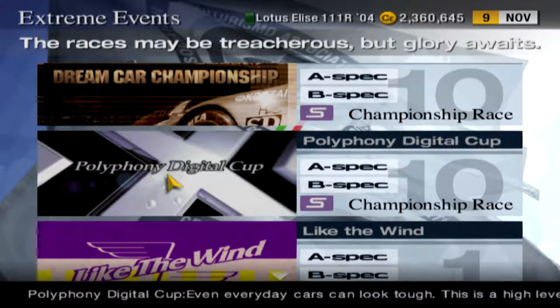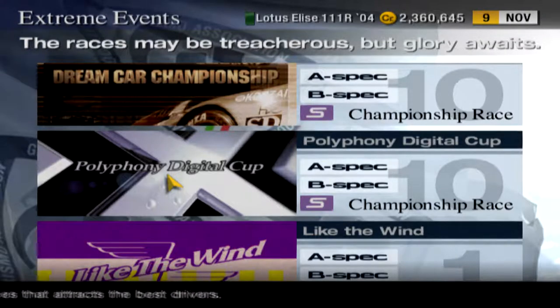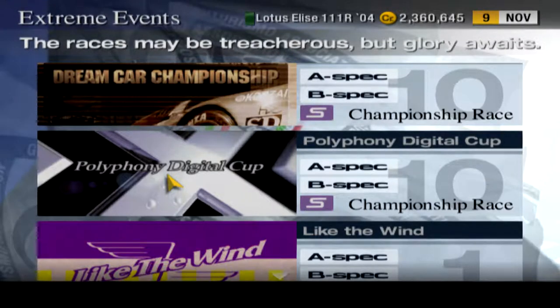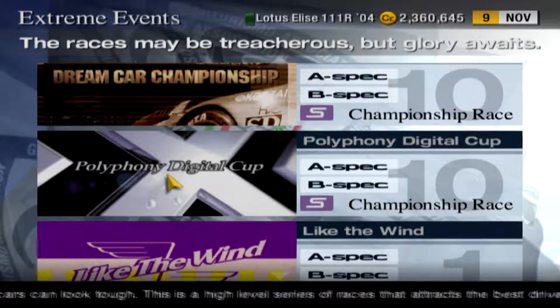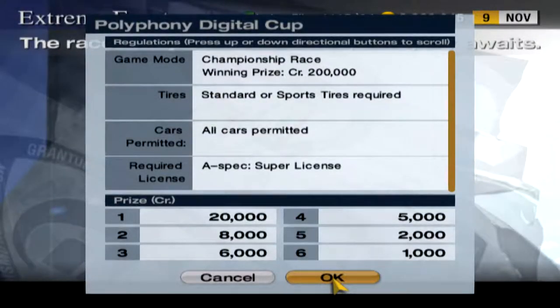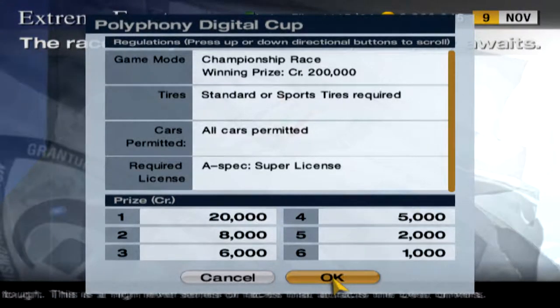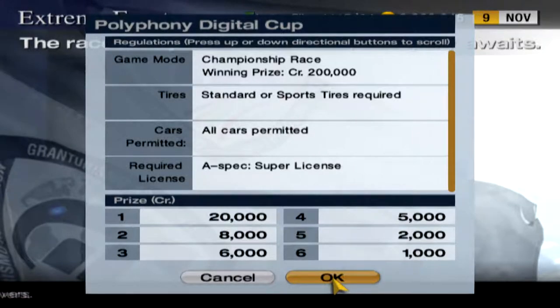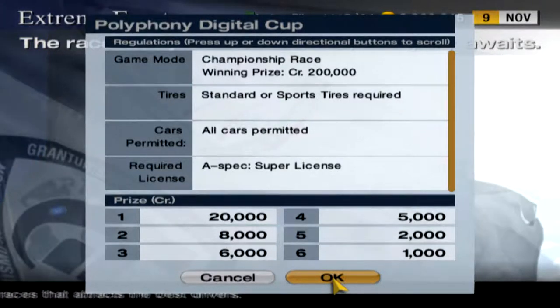Hello guys, it's HeartStone and you're watching HeartStone channel. In this video we're going to continue to play Gran Turismo 4 A-Spec. We're still in the extreme events, racing in the 4040 Digital Cup series. I just changed this car because the previous one was overpowered, so I changed it to this one. The tire standard sports are required, all cars permitted, require license A-Spec super license. The championship race winning prize is 200,000 credits.